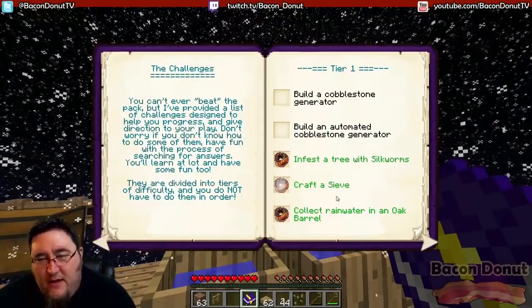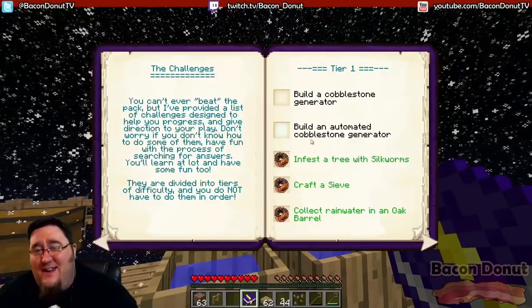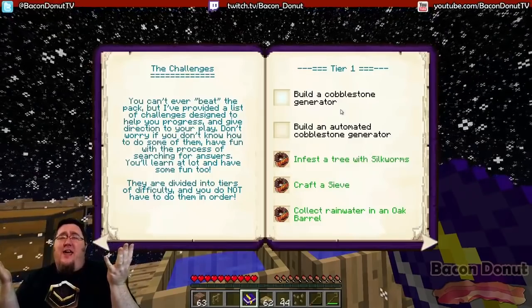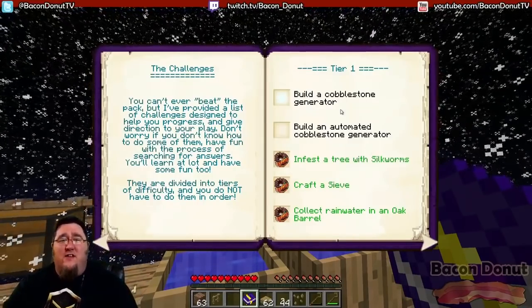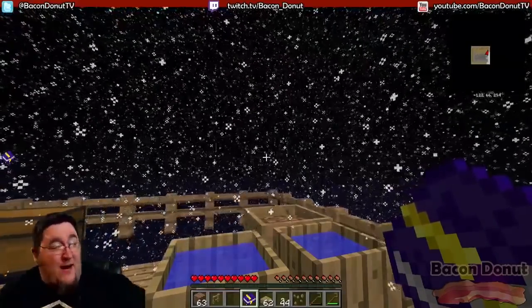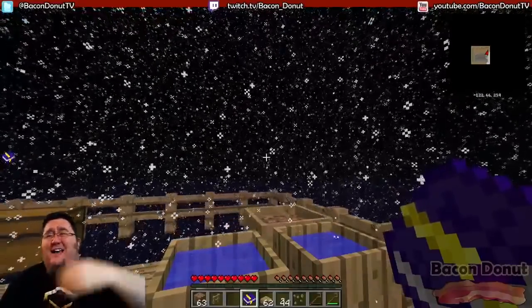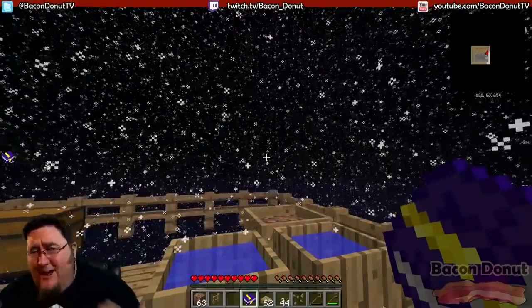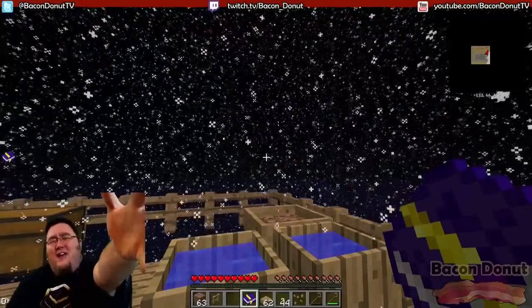That's three challenges done in one video. Next time we're going to teach you how to make a cobblestone generator. I hope that's a good early game walkthrough — it should get you through the beginnings. Keep watching these videos to learn more about how to complete the challenges in Sky Factory. Come watch me live on my stream: twitch.tv/bacon_donut. I stream Minecraft live five days a week. Be sure to subscribe and hit like on this video if you enjoyed this tutorial, and I'll see you guys in the next video. Bye!